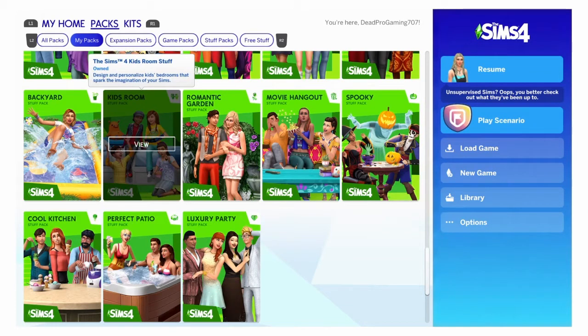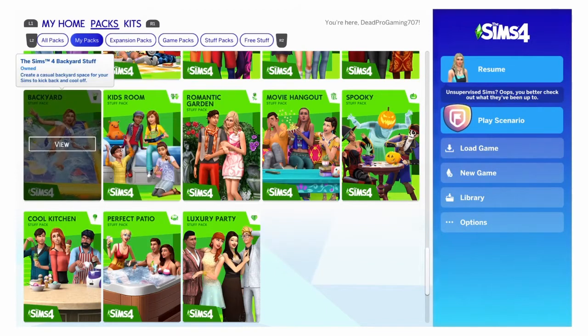Kids Stuff is a good pack because it adds more things for your kids to do, like playing on this thing, and they can play with their sibling too. It kind of reminds me of like Pokémon or Yugioh — one of the two or a whole combination of both. Plus you know they can do puppets and stuff. Yeah, it's a really good pack.